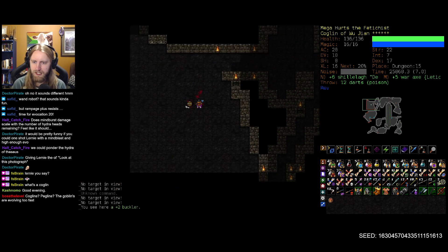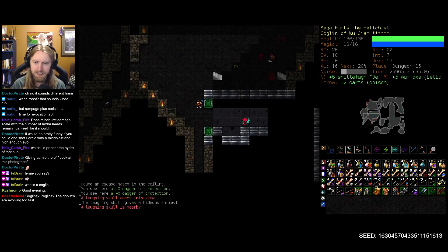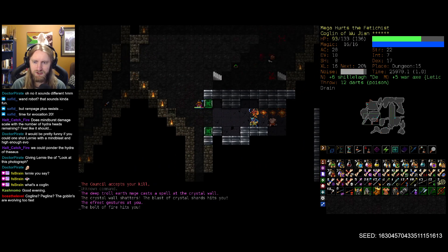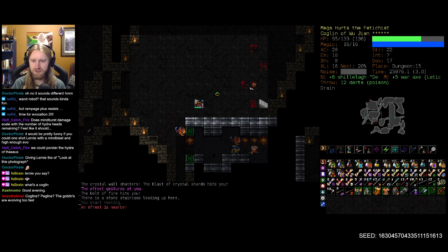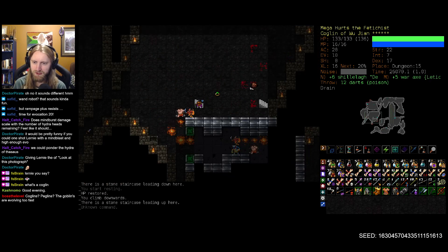Hello, my birdie pals. Plus two buckler — no shot, I am full glass cannon build. This looks like our Depths entrance. That is sketchy as hell to have the earth shaman there when we have green crystal walls around.